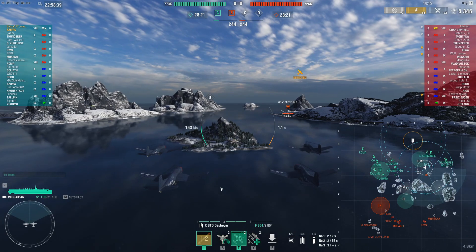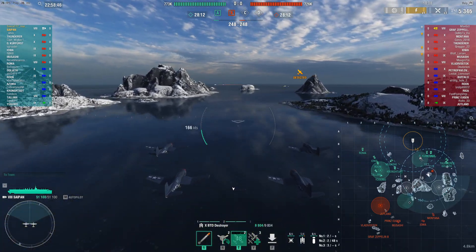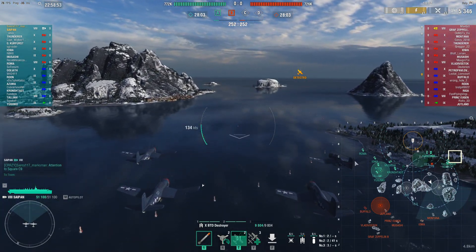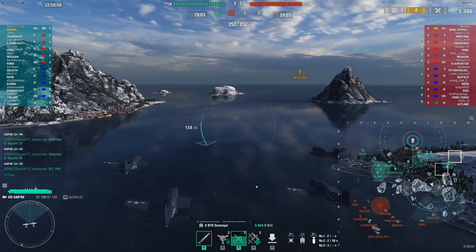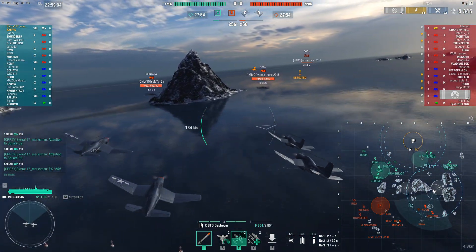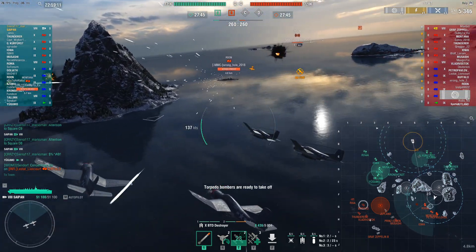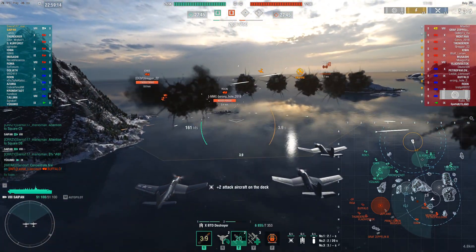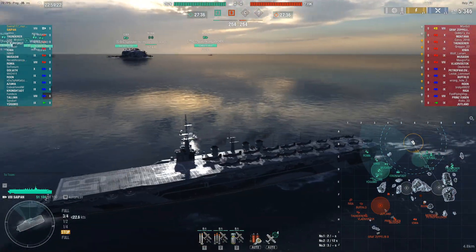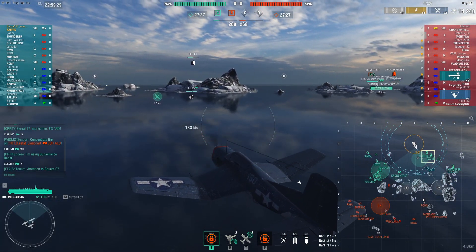He does get that quick drop on the Prinz Eugen — gets three hits. It seems like his attack squadron did survive; I'll assume maybe one plane survived. At this point as Saipan you just want to be early scouting, especially as bottom tier. You want to get a general idea of where everyone is positioning, how the game will be playing out, where your team is positioning, and which flank you can really strike to provide the most support. Those torps are probably only going to hit one — you hit two. Okay, that's going to burn a DCP.